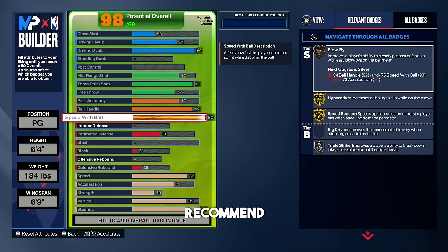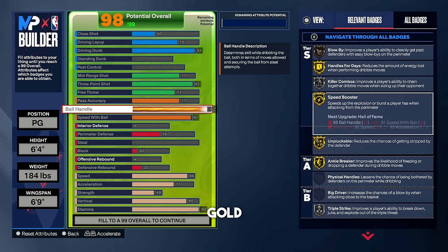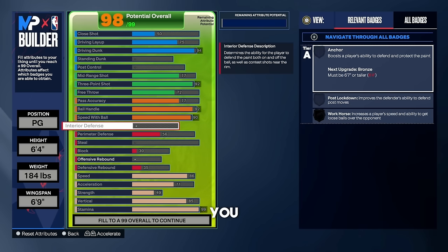For ball handle, put it up to a 92. You can go 95 if you want the Steve Francis signature size-up, but I don't think it's worth it — just go with a 92. For speed with ball, I highly recommend going with 90. We get handles for days on gold, killer combos on silver, speed booster gold, unpluckable gold, ankle breaker gold. The defense obviously isn't the best, but if we're playing 3v3 and Pro-Am we'll have lockdowns as teammates.